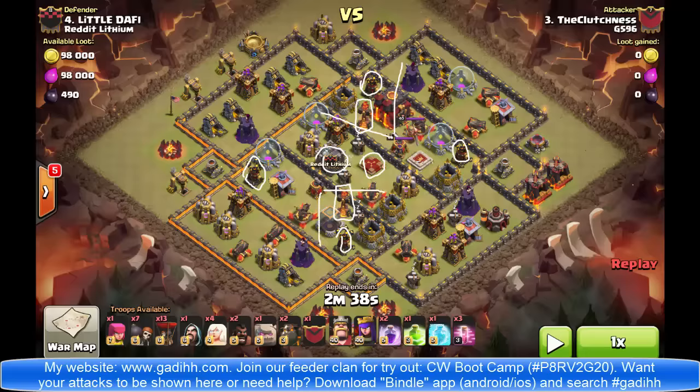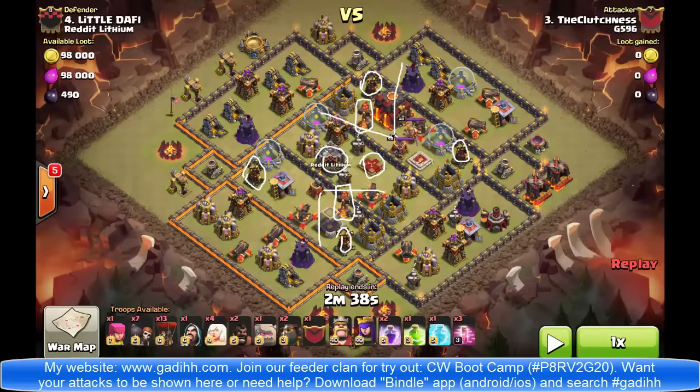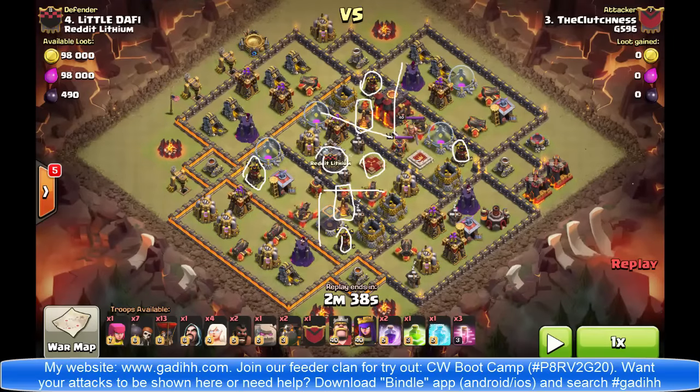Those are the things you should assess before attacking a Town Hall 10 base. After you've done that, you want to decide where the Kill Squad is going to go — whether it's both heroes coming together from one location with golems, without golems depending on the base, or you want to split them out and do a Queen Walk on one side and a King with or without a golem on the other side.